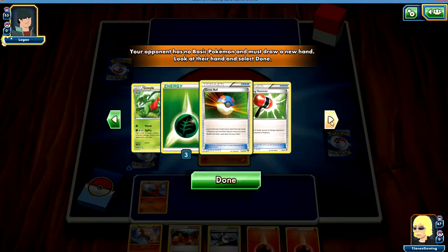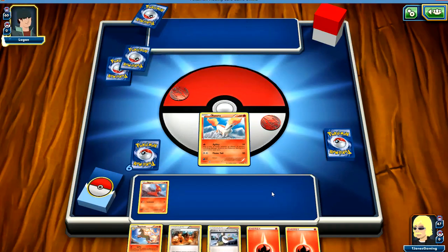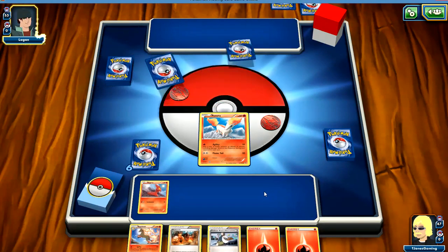Grovel — I've never seen that guy before. Energy, Great Ball, Crushing Hammer — we've seen those. So we're going to get an extra card out of the deal.